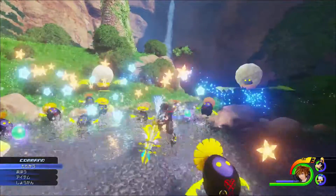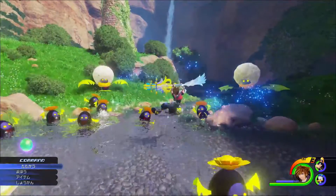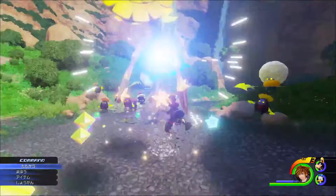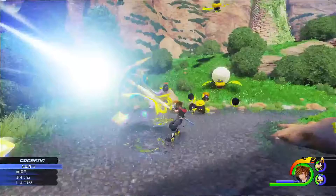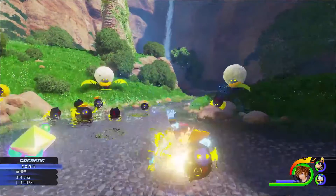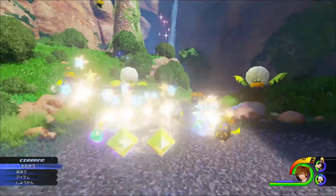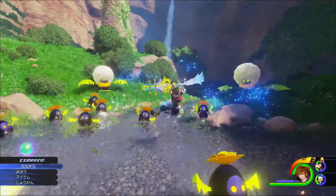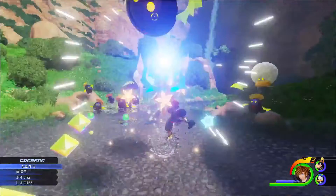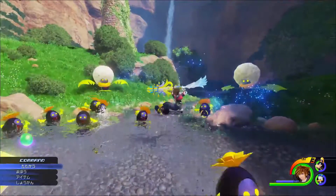This right here is what's really cool — this is new footage of Sora holding the keyblade cannon, and it seems like he's able to melee with that cannon and do some sort of finisher with it. It looks like he whips the heartless up and then shoots it with the cannon, and as you can see there's a really nice animation for when the cannon shoots — it kind of expands.